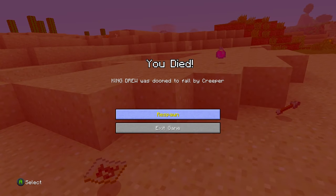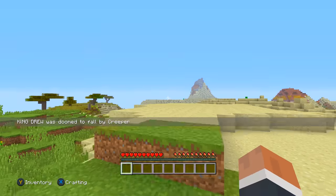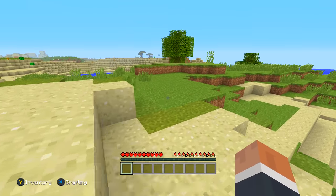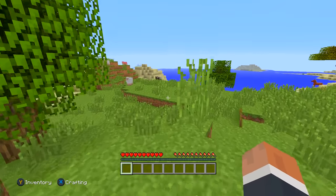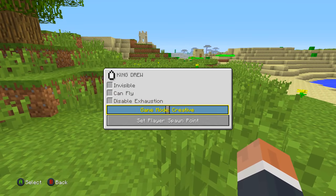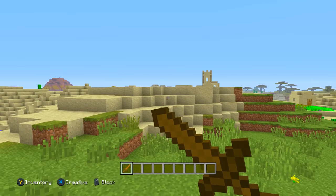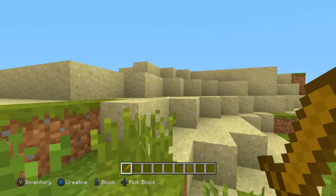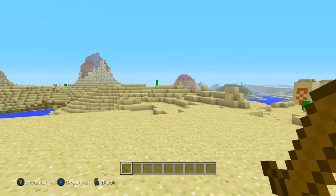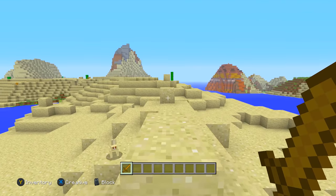As you guys can see, when you don't block you immediately die — I took around seven to eight hearts, which is nearly all your health. Also, I took fall damage because I was knocked back far. But when you block, you don't get knocked back as far and you block about half the damage from a creeper explosion. It's really cool that you can use any sword to block it. Different swords may block different amounts, but I haven't tested that yet.